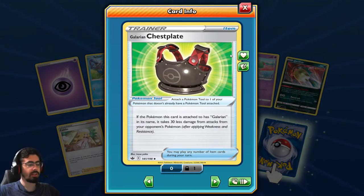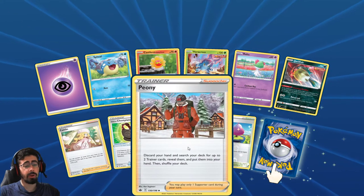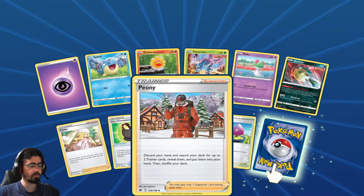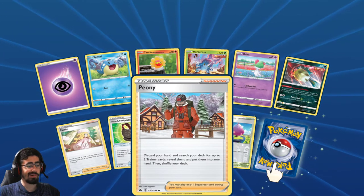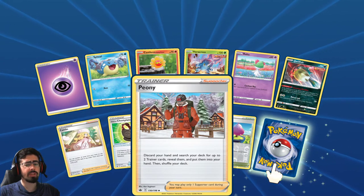Not bad - just taking 30 less damage, I'm okay with that. If you're Galarian, at least. Joni: discard your hand and search your deck for up to two Trainer cards, reveal them, put them into your hand, then shuffle your deck. Maybe with Rose Tower, that wouldn't be bad.